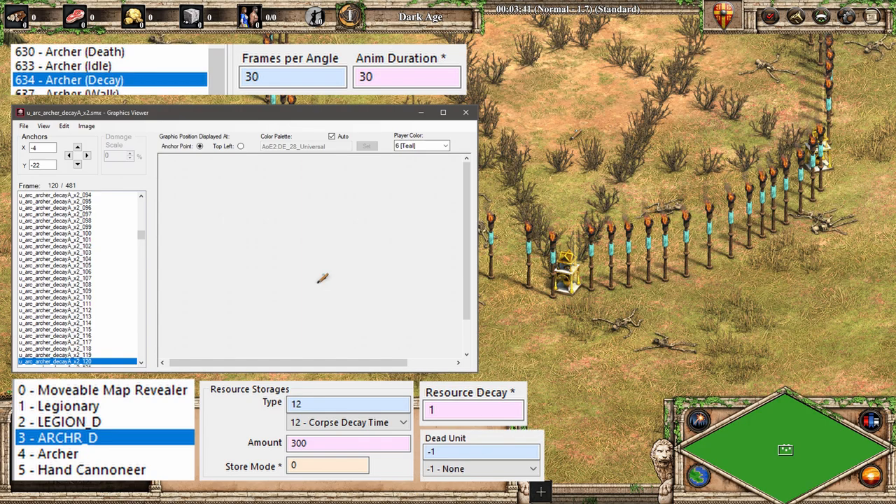At this point, the dead archer is replaced with its dead unit, which is set to none, so the corpse is now removed. And we see the final quiver animation frame is now gone.